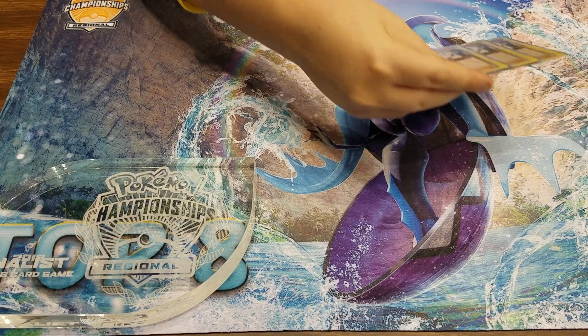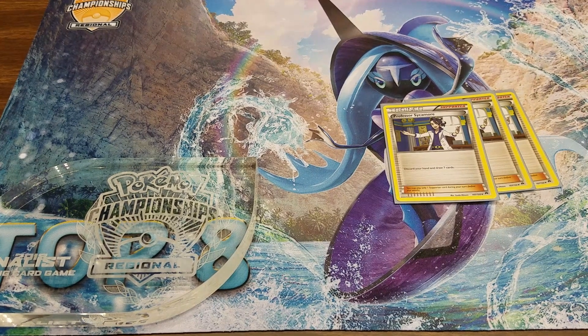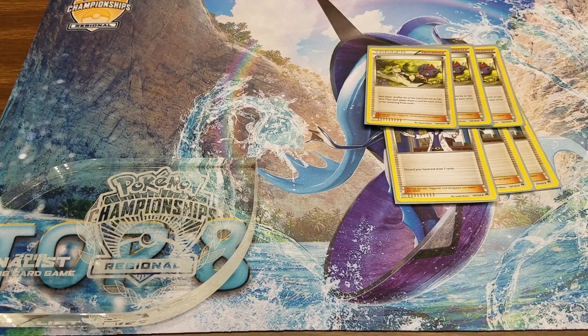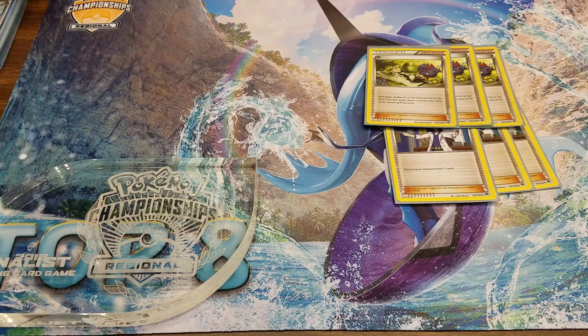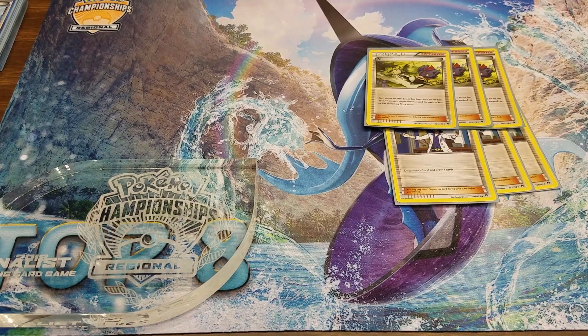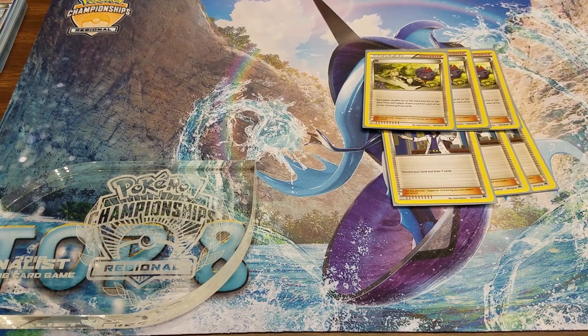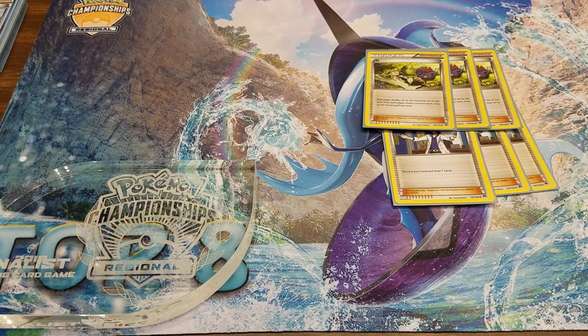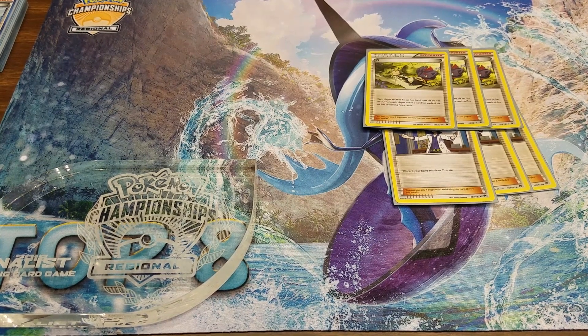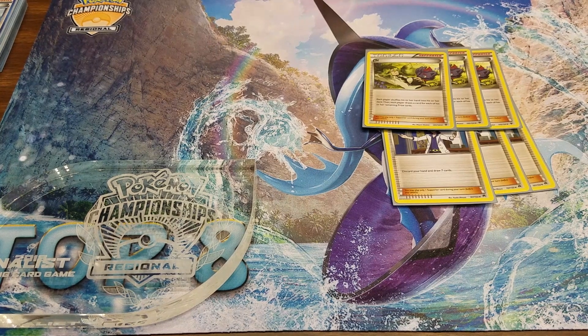Now onto Supporters: I run three Sycamore — Sycamore is a must. I also run three N's. Sycamore is just draw seven and discard your hand. N is something I used a lot — in one prize card scenarios I just N them down to one and then use the Necrozma GX attack, which really just hurts them a lot.